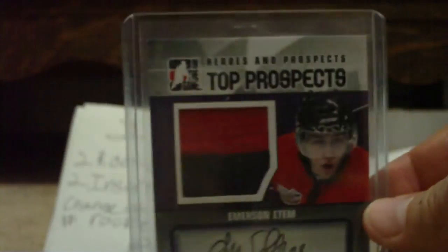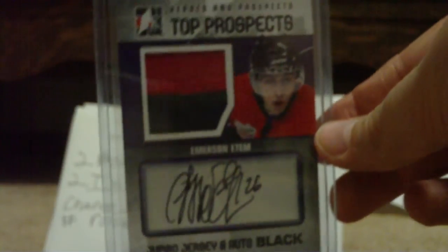Next is a 05-06 Ice Signature Swatches of Jeff Carter — very nice card. Then a 10-11 HNP Jumbo Jersey and Auto Black numbered out of 6 of Emerson Edom — very nice player, plays on the Messen at Tiger, so I might see him a couple times next year. Very nice auto, nice swatch with a seam coming out of it.